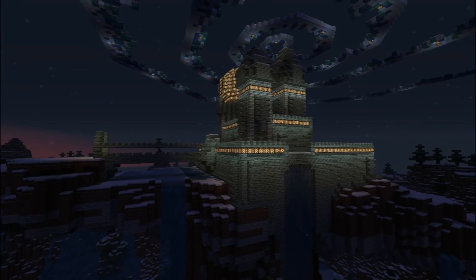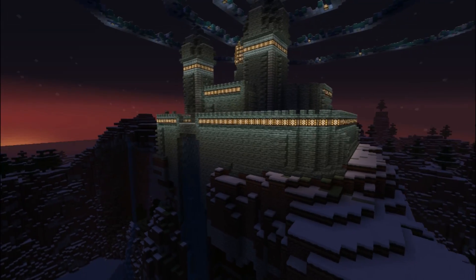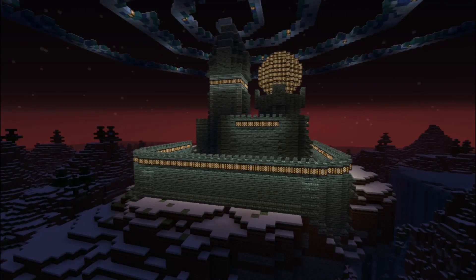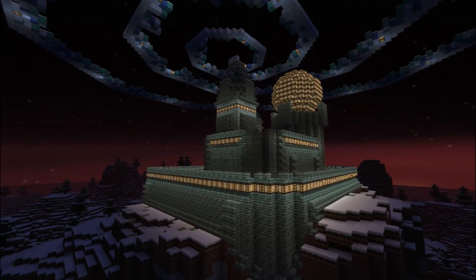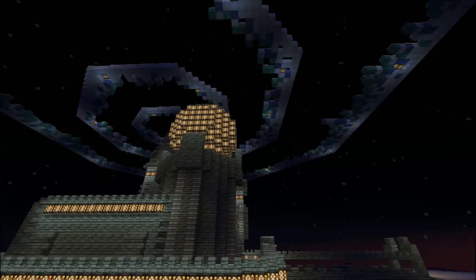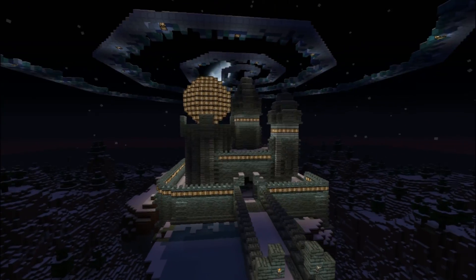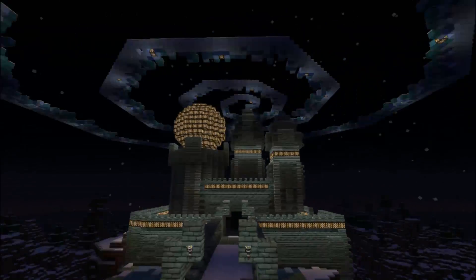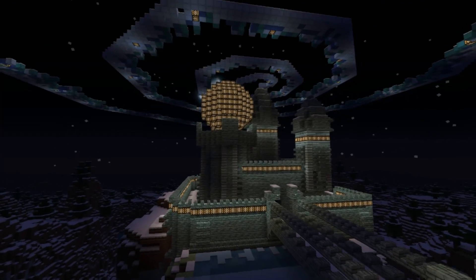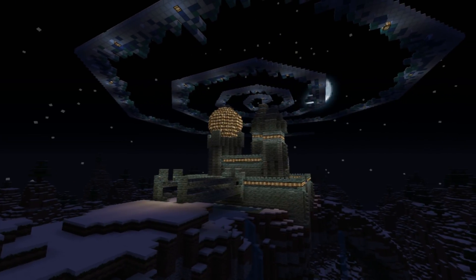I'm going to add a bit more detail to everything — just a tiny bit more, because I need to add slit windows and stuff, just to give it a bit more something. The walls look a bit barren right now. But I think the overall big features of this place are done. Because when you come here, you're going to see that massive orb, you're going to see the towers, and you're going to see the vortex above — that's what you're going to see more than anything else. I don't want to take away from that, so I'm going to cut and add a bit more detail.